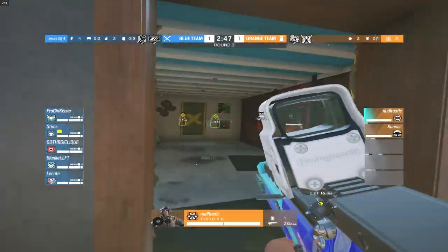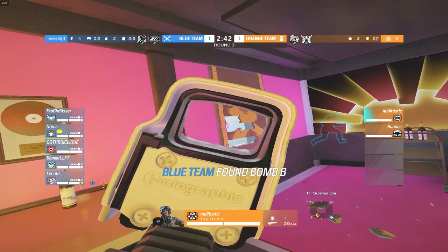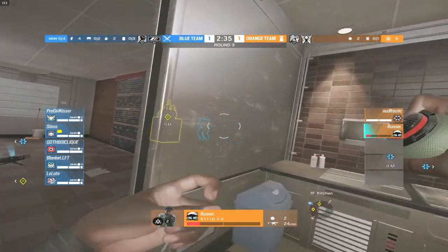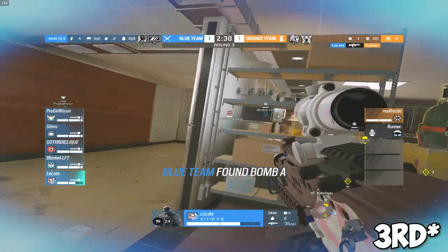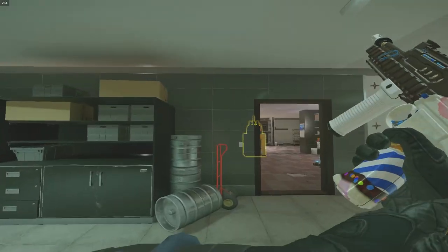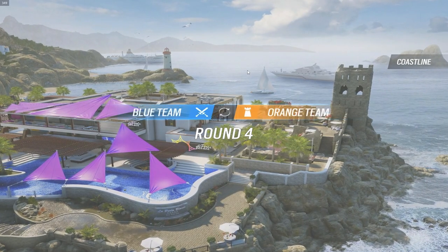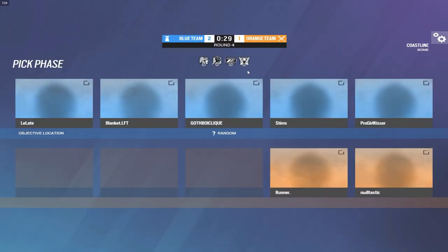Round three — the champs on their last defense round. Runner tries a run-out but doesn't get anything. Stims is rocking the Twitch DMR, love the 417 — that gun is really good. An impact goes out and damages Late. Late picks up his second kill across three maps... and then his third kill. Late going huge! Well played — he takes out both Noodle and Runner. The plats are just rushing site and it's not going well for the champs.